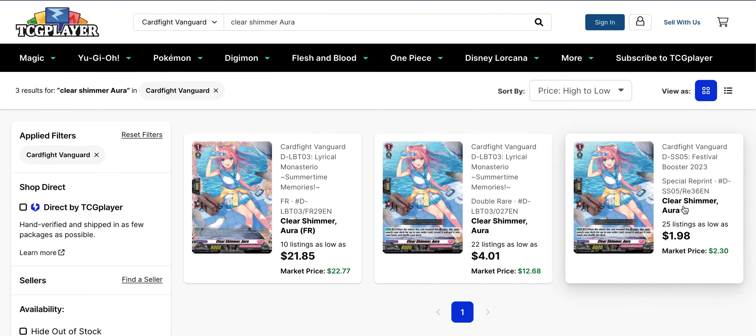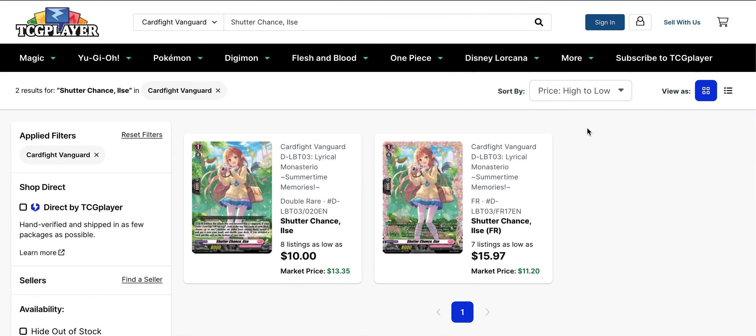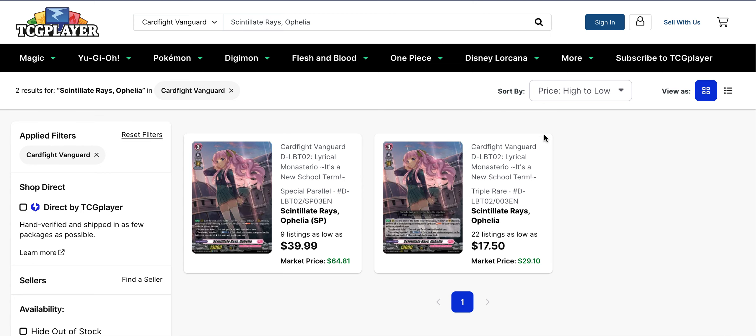Clear Shimmer Aura — low value on the original and the Festival Collection reprint, but the FR is still holding around $22 with market price in line with that. Shutter Chance Ilse is getting reprinted in Set 13 as a box topper, though it looks like they took out the full art aspect, which is a shame. Right now the double R is $10 and the FR is around $16. It's Michu support, so if you play Michu and you're still looking for FRs, they're a little lower than before. The market price for the FR is still lower than its base, while the market price of the double R is higher than the base.